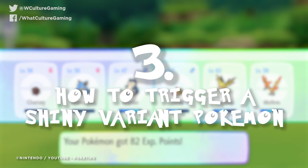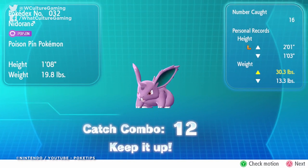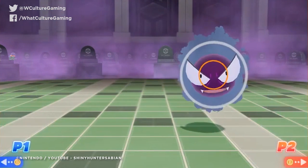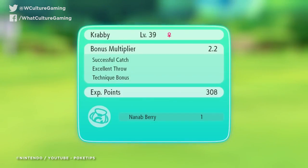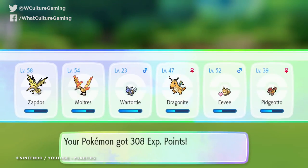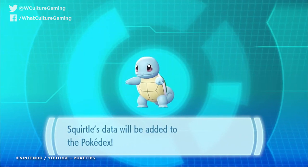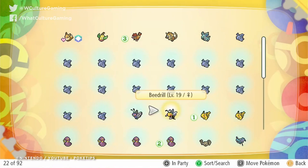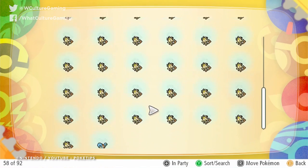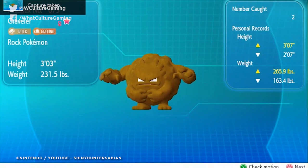Number 3: how to trigger a shiny variant Pokemon. Back to the catch combos you'll accrue for bagging the same creature over and over — if you get a multiplier high enough, 11 times, 21 times, or 31 times in a row, the odds increase that your next encounter will be a shiny. Shiny Pokemon don't serve any purpose other than their namesake and a palette swap, but if your 20-plus catch combo is in, netting a variant color scheme on top of a good level and solid stats is icing on the cake. 31 times is when the odds multiplier maxes out, so don't waste your time going higher.